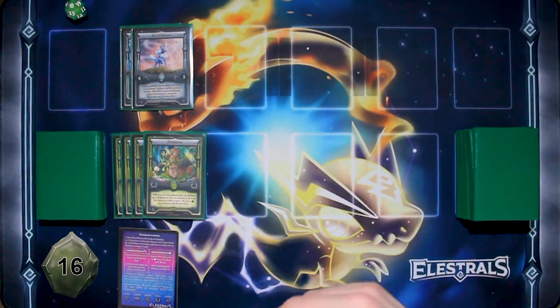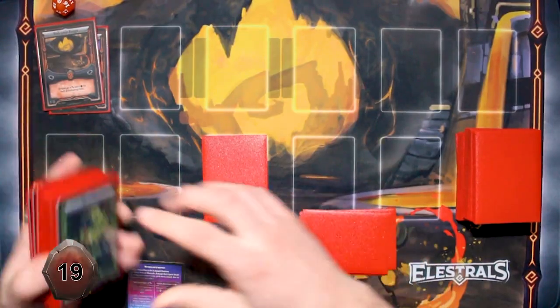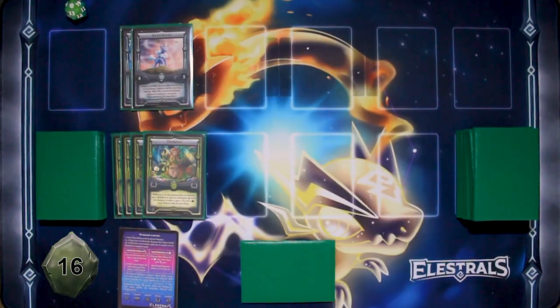I'm going to use Eremere to attack you directly, to take one Spirit from your Spirit deck. I'm going to put away my Leviathan and end my turn.